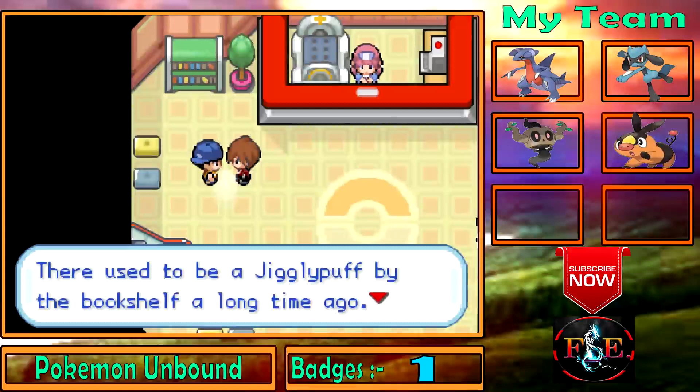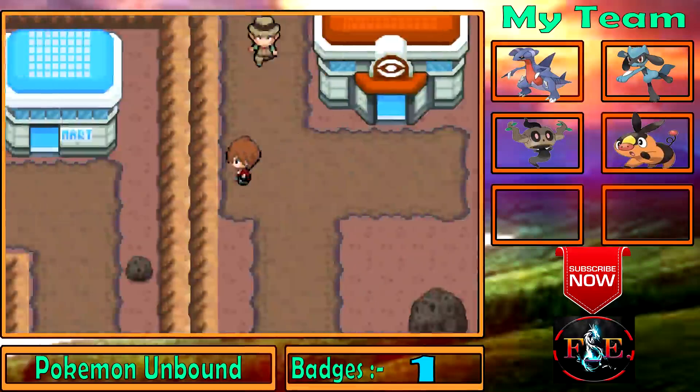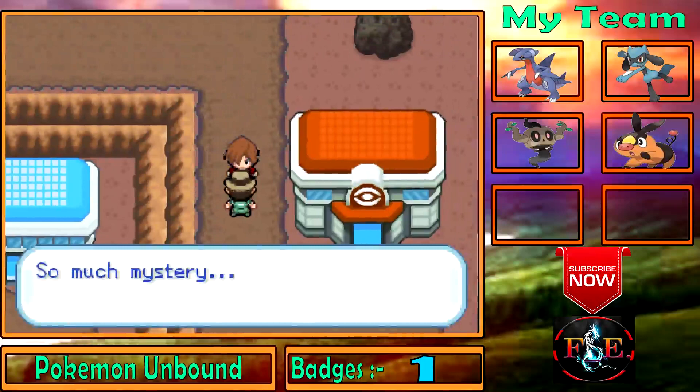There used to be a Jigglypuff by the bookshelf a long time ago but it ran away. Crater Town is an ideal place for researchers — so much history, so much mystery.